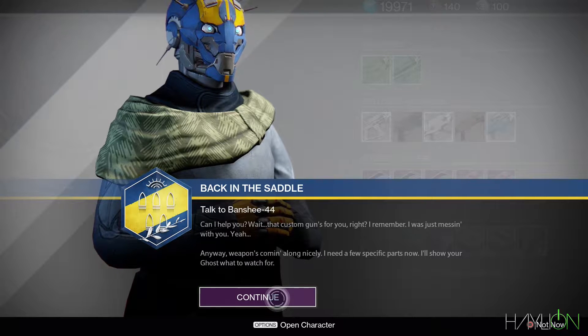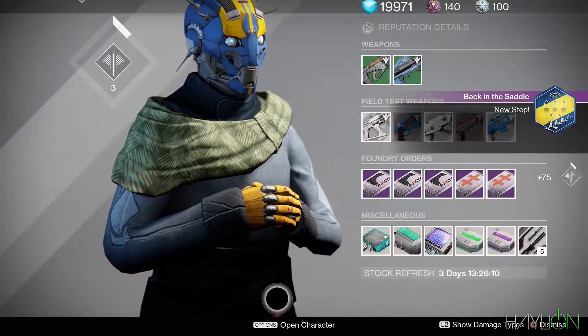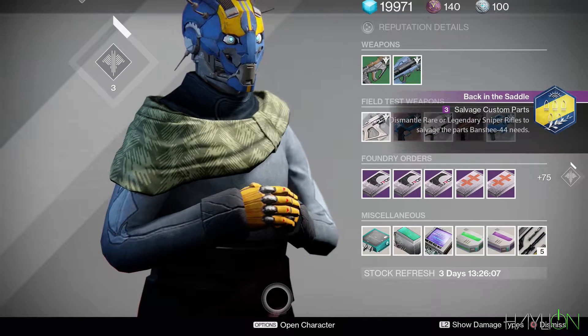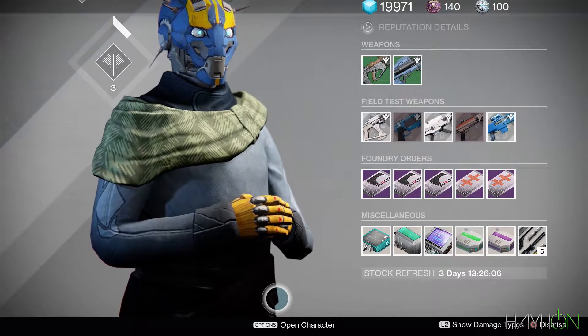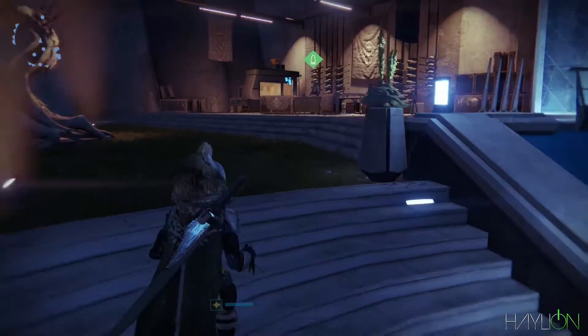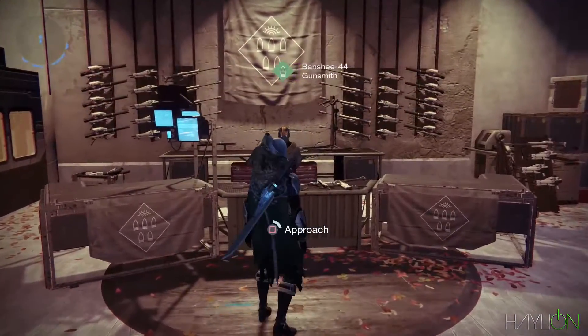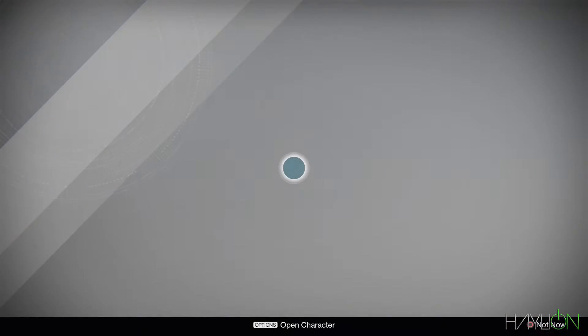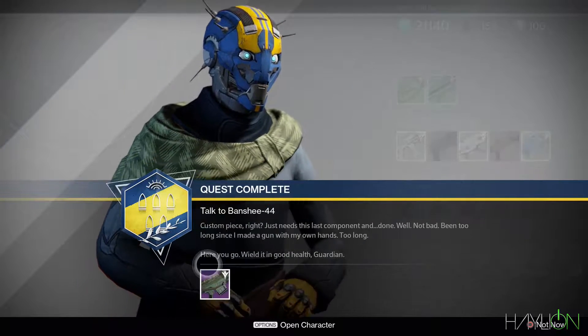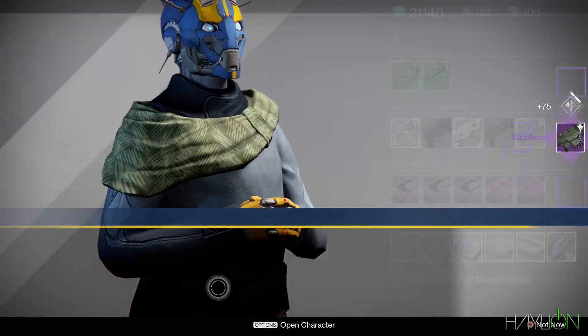Once you get that done, you'll get a pop-up confirming you're done, and you have to head back to the Tower and talk to Banshee again. Once you talk to him, he's going to have you dismantle rare or legendary sniper rifles to salvage the parts he needs. Luckily I had some extra legendaries and rares in my vault, so I just dismantled those, and then you get your Still Piercer.